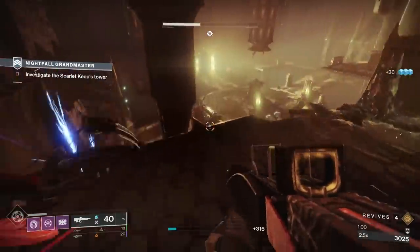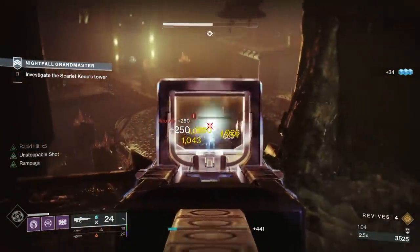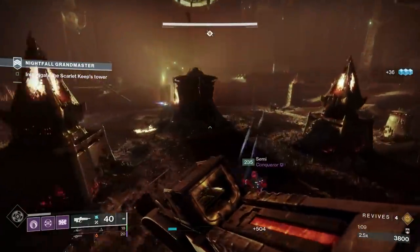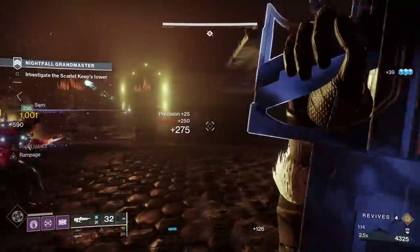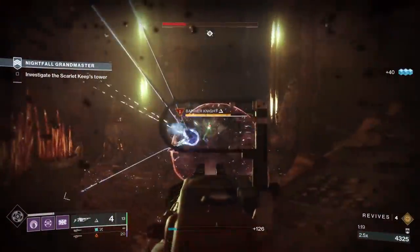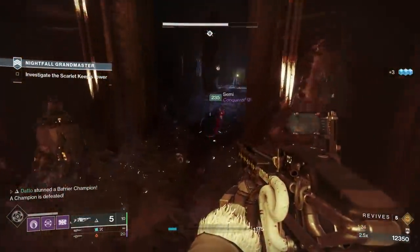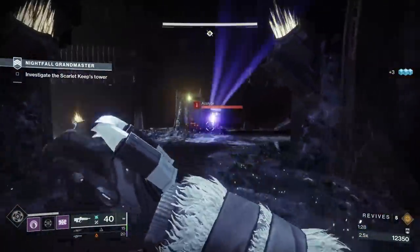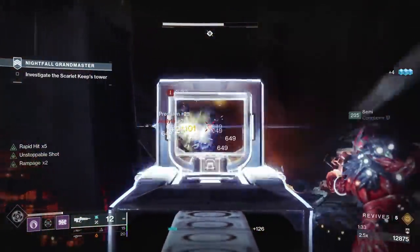Shield wise, you're going to face Arc and Solar shields somewhat frequently during the strike — wizards with Solar and knights with Arc. There is also the Acute Burn modifier, where you deal 25% more arc damage but receive 50% more arc damage. It was erroneously posted in an update recently that this was not supposed to appear in Grandmaster, but Bungie has now clarified that it is supposed to be in Grandmaster. As a result of this, you're going to want to prioritize arc weapons when possible.